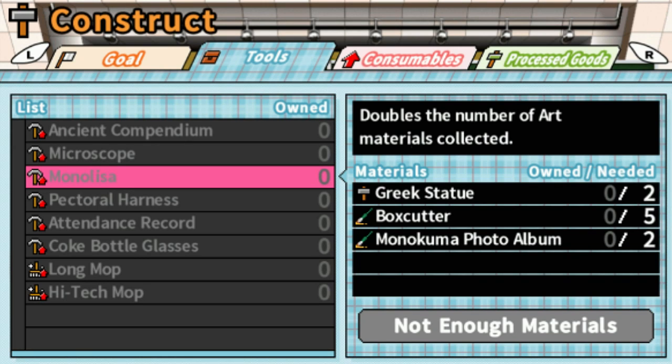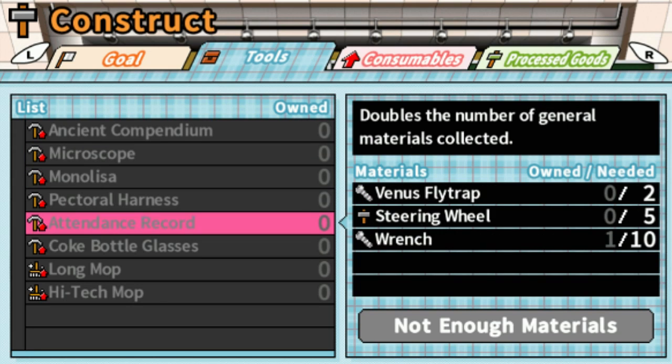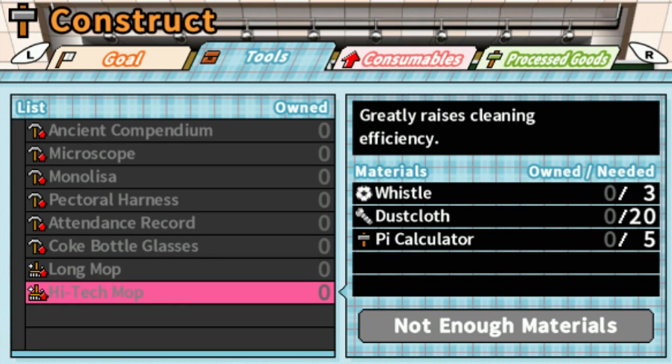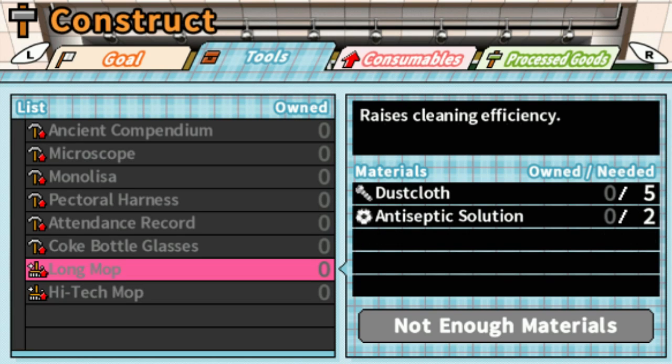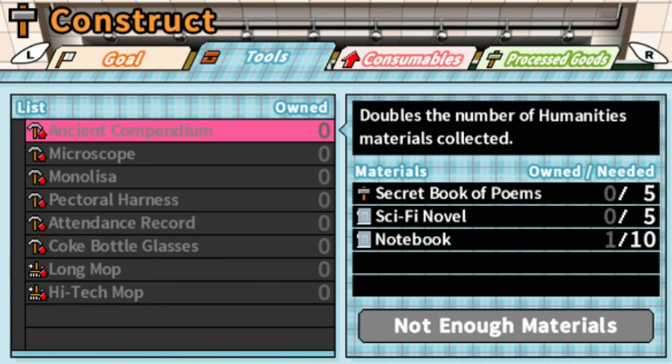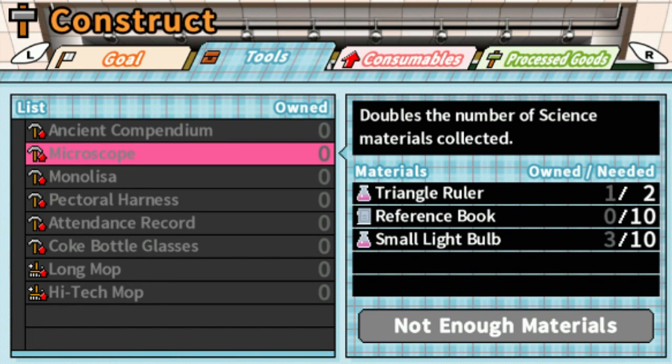This tool doubles the amount of art materials collected. So we need two Greek statues, a box cutter, and a Monokuma photo album. Another one reduces the amount of HP lost when collecting materials; the high-tech mod greatly raises cleaning efficiency. So to make a tool we need to get a triangle ruler.